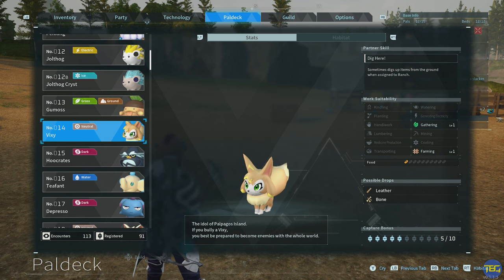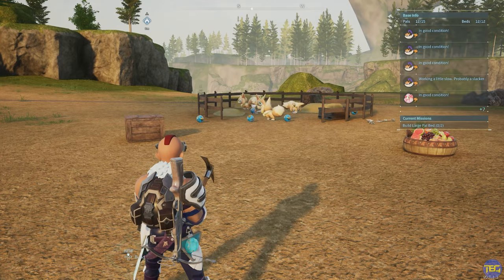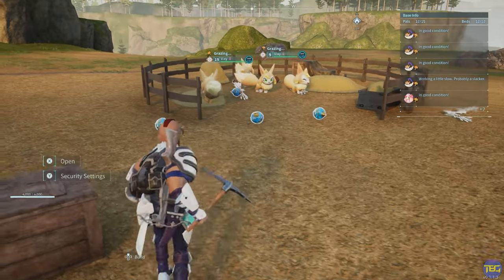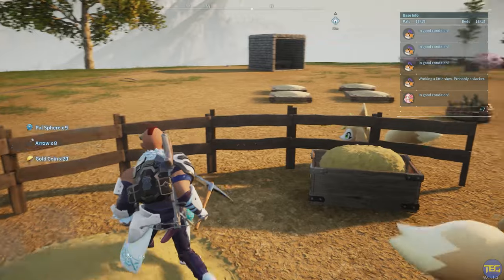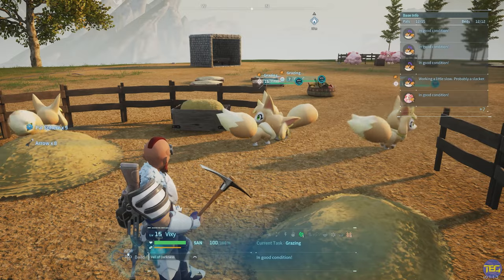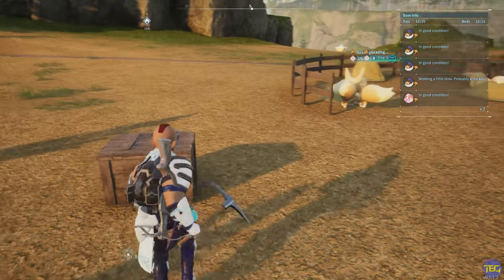Moving on to non-food items, the Vixie is a really useful animal that you may have already heard about. You can find them in and around the red mountains near the middle of the map. Vixies actually drop three different things: basic pal spheres, gold coins, and arrows — which early game are really, really useful. These four here have dropped absolutely loads, and it's a great way to get yourself loads of pal spheres early on, particularly if you're trying to quickly level up and need lots of pal spheres. They don't drop a ton of gold though — we'll come to a pal that gives a lot more gold in just a second.